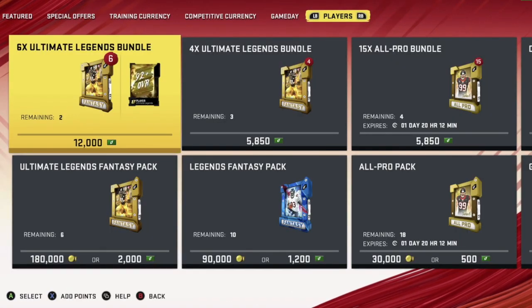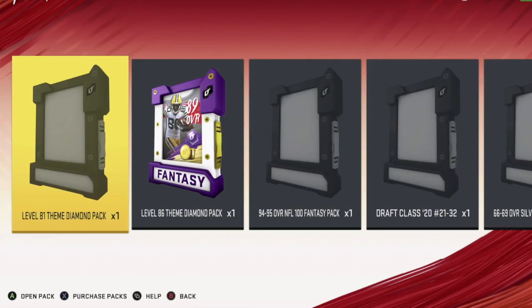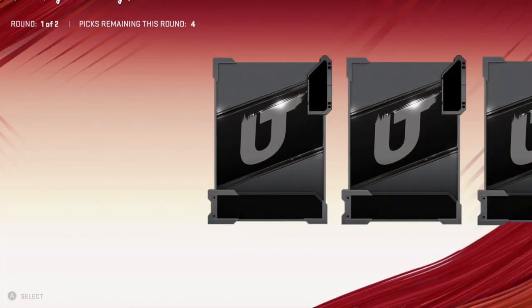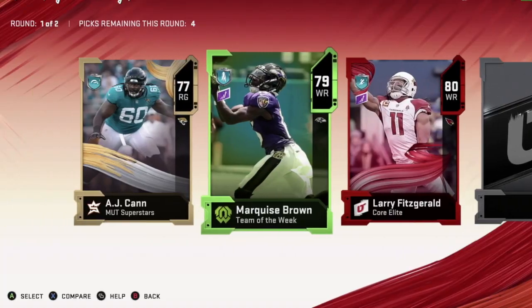I like the Legend packs, which are these here. But anyways, let's get back into the packs. Let me know what you think about the new Ultimate Legends out today. Kind of excited about that Lawrence Taylor to be honest. Looks pretty good. He does start off with Unstoppable Force, so he's going to be an animal on that field.